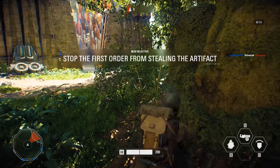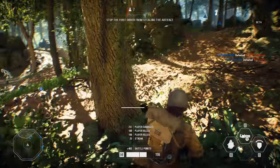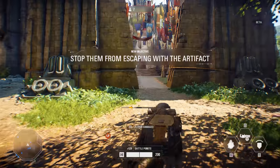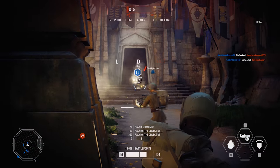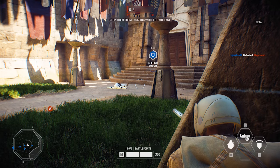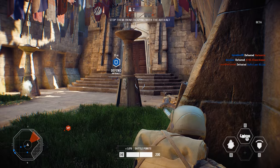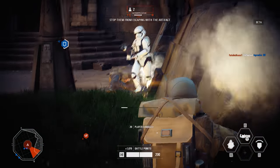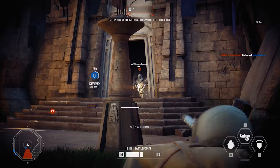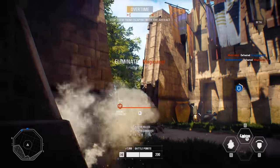Package on the ground — secure it! Stormtroopers everywhere, holy fuck! Goddammit, fuck you stormtrooper doing that stupid rolling shit. First order has the package, intercept that carrier! I think I'm getting a lot of assists. Somebody's gonna come around this corner. Aim for the legs — and they have those shields. There's just so much shit going on all at once.